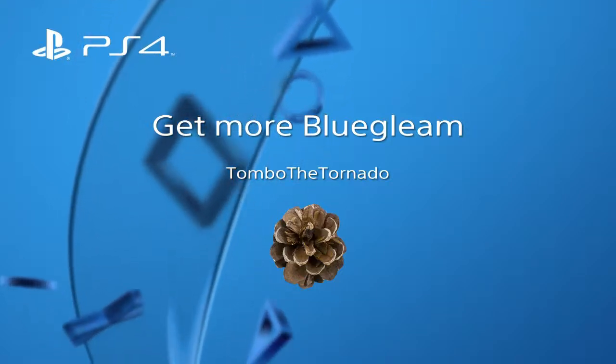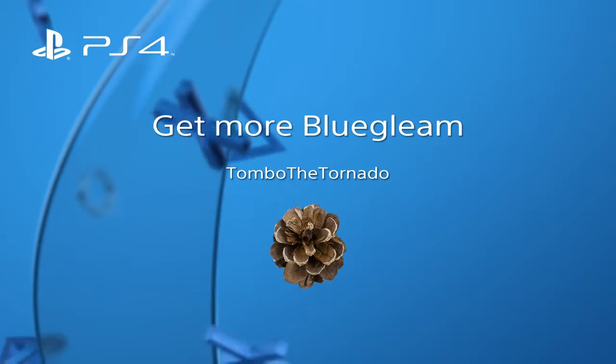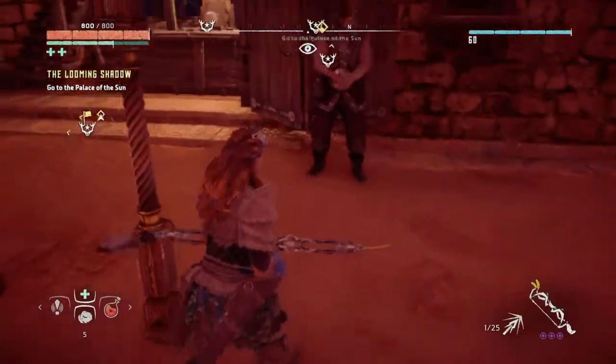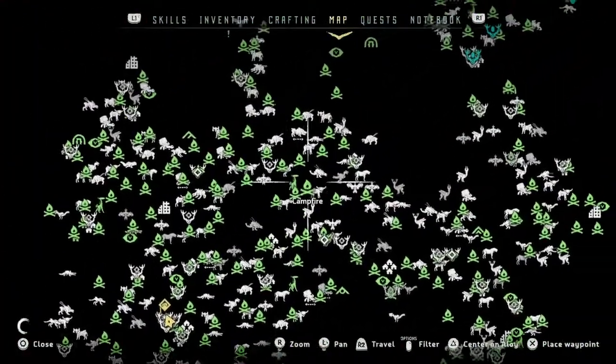Hello, this is Tombow the Tornado, and this is a way to get more blue gleam. Frozen Wilds came out fairly recently and I went up north almost immediately and discovered the new currency up there, which is blue gleam.